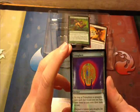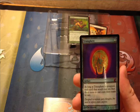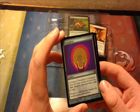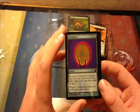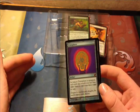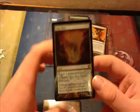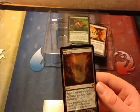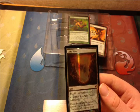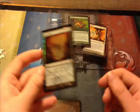Next we have Trinisphere, which is from Darksteel, and was restricted in Vintage in 2005. As long as Trinisphere is untapped, each spell that would cost less than 3 mana to cast costs 3 mana to cast. So anytime something costs less than 3, when it's untapped, you pay 3 — for anything that's like a 1-drop. Then we have Strip Mine, printed in Antiquities and 4th Edition Core. Restricted in Vintage and banned in Extended in 1999, and banned in Legacy in 2004. You add 1 to your mana pool, then tap and sacrifice to destroy target land.